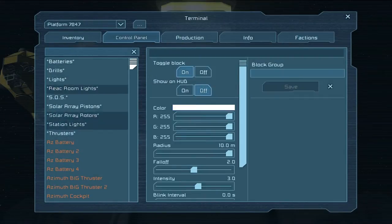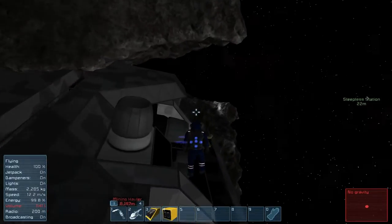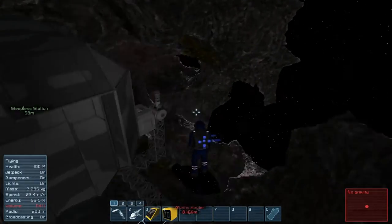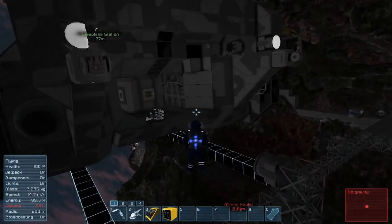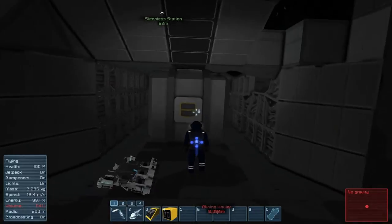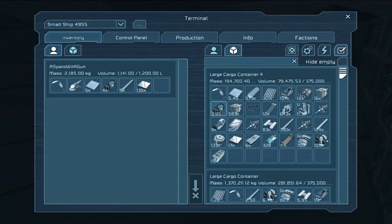Eventually what I want to do is put all the lights on buttons, so that when I'm not doing anything that has to do with the station, I can turn them off. It will help my frame rate a bit.